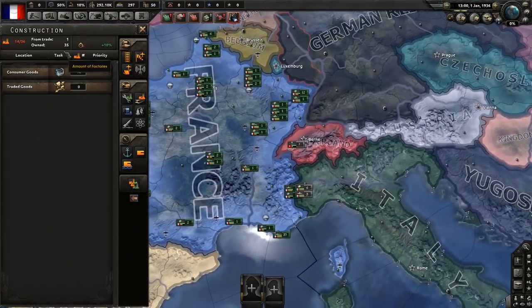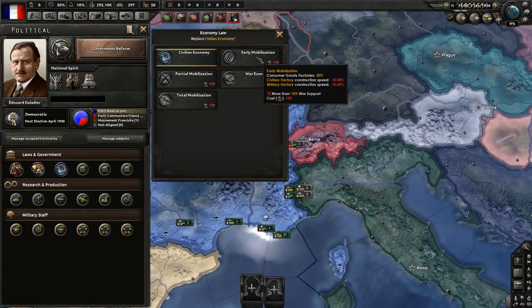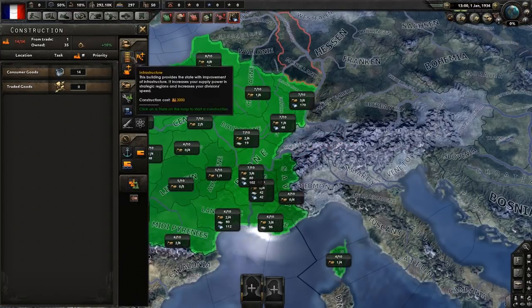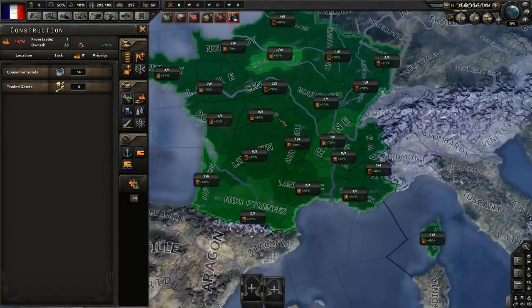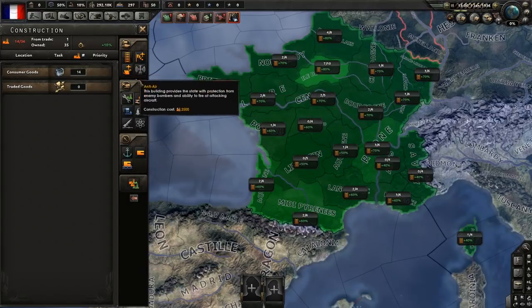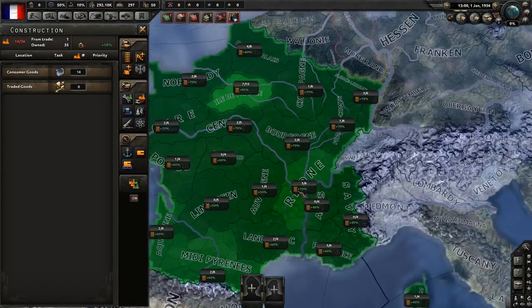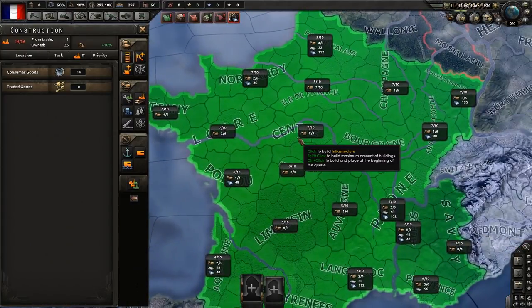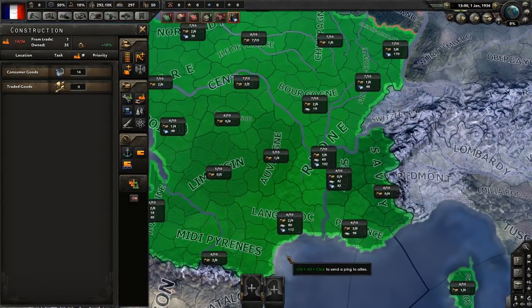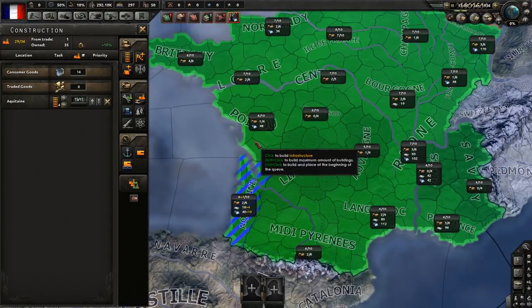Let's handle our construction. Currently we have the Civilian Economy government law, which means it's very slow to build any sort of factory. What I like to do in the early game is spend time looking around where there's lots of resources. I like to look around in places that will be safer in case I get invaded - for example, over here in Normandy and Loire, that tends to be safer to build factories because it's away from the front lines with Spain, Italy, and Germany.